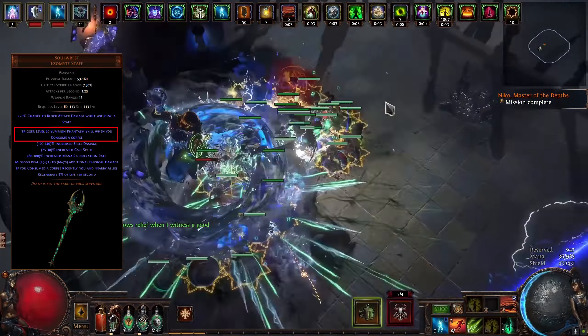Now let's talk about the build mechanics and how you're supposed to play it. The entire build revolves around the unique staff, Solrest, which says 'trigger level 20 summon phantasm skill when you consume a corpse.' Phantasms are ghostly minion spell casters which fire a projectile that deals physical damage and pierces all targets. By default the staff can summon up to 10 phantasms, but by socketing a summon phantasm support gem in it you can increase this cap to 20 or 21. Any support gem socketed in this staff will affect all 21 phantasms without having to actually link them — you can literally have no links on your staff and all your ghosts will receive all the bonuses just fine.